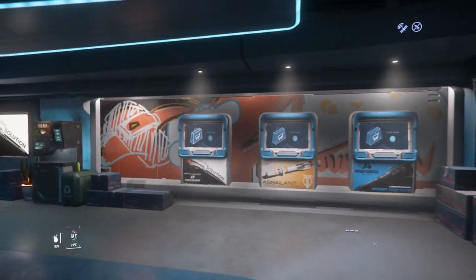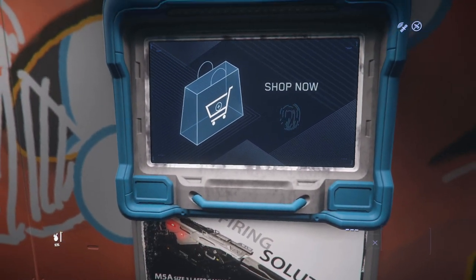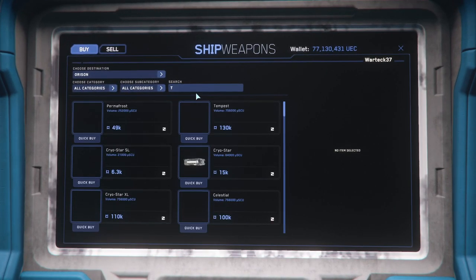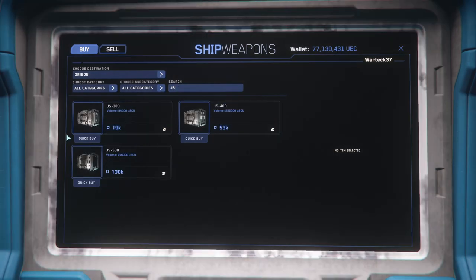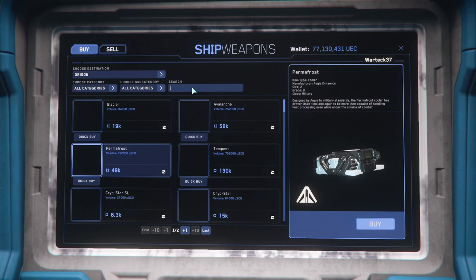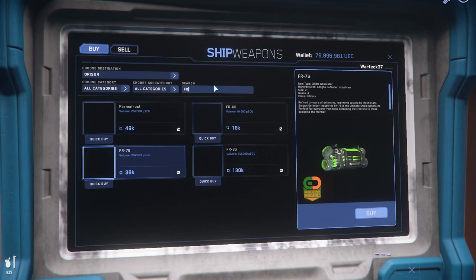Once you get to the bottom of the stairs you are going to see three terminals. The very first thing we're going to grab is the TS2 — just type in 'TS' and it'll be the only one that shows up. Everybody hates Orison because of the lengthy time to get out of the atmosphere, but make sure you grab the right power plant: the JS500, not the other two.